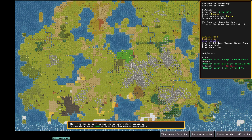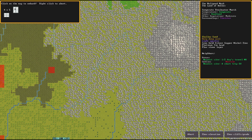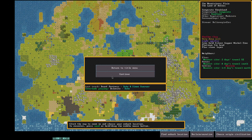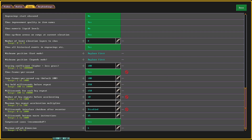When you zoom in on the embark screen you get better details. The default maximum embark size is six by six. But if you want a huge play area, go into the options — you can increase the maximum embark range up to 16, so you can do 16 by 16 instead of the default four by four. Just be aware: the bigger your fortress and the deeper you dig, the lower your FPS will be, so make sure your computer can handle it.